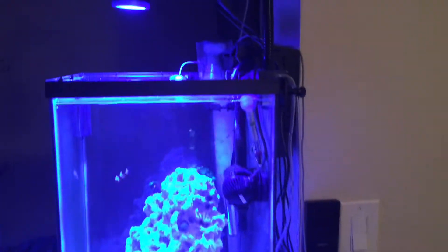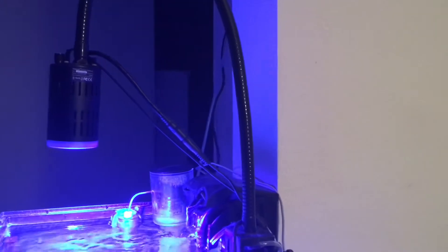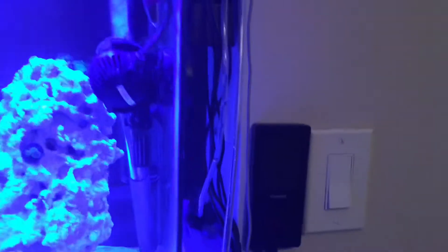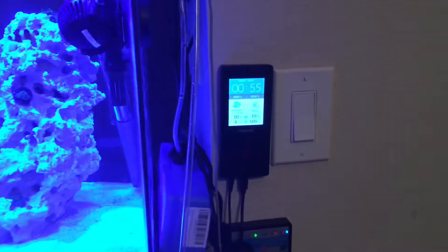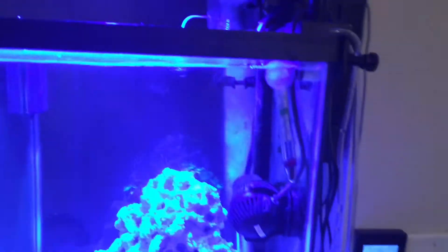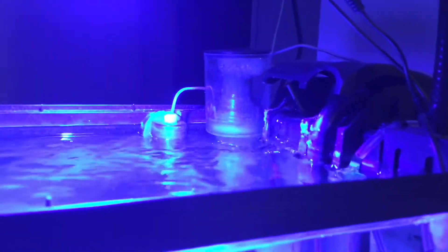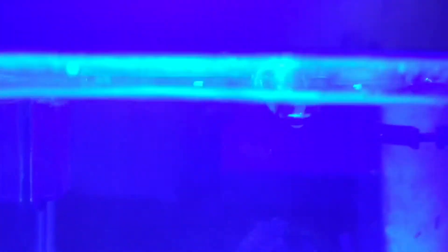As for the setup on this, I do have a Kessil Tuna Blue 160 WE, and that's being controlled by the Spectral Controller. I do have a wavemaker — a Jabeo, something like that — my Ruzzi skimmer, and I'm running Kemi Pure Elite in my hang-on-back. I have an auto top-off; it's a Tunze, and I've got it running up under my cabinet.